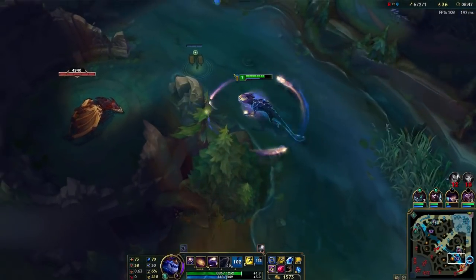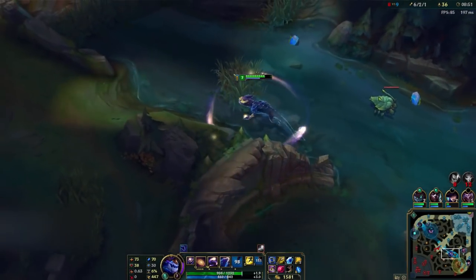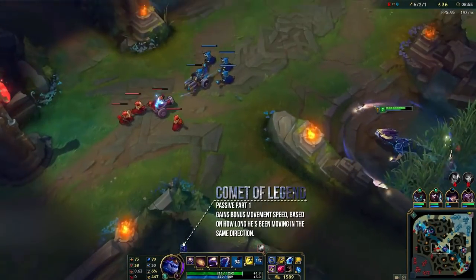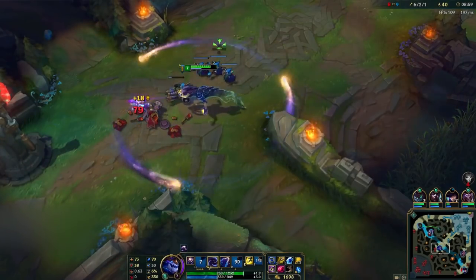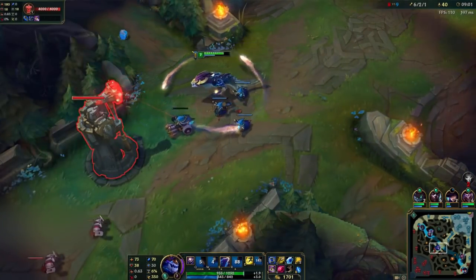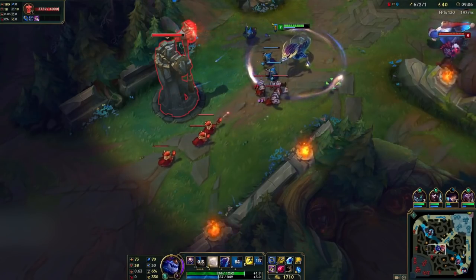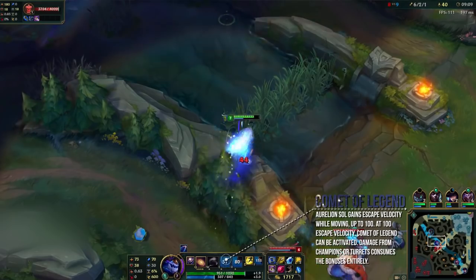Before we jump back to the Q, let's talk about the E, Comet of Legend. Again, we have a passive and active portion of the skill. If he runs in a straight line without stopping too much or turning too much, he gains bonus movement speed that increases until he hits the max. There is a buff icon which indicates when it has started to kick in and when it's reached its max. Moving also generates stacks, and at 100 he can use the active portion of the skill.